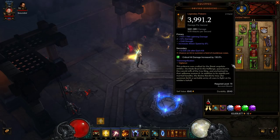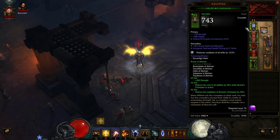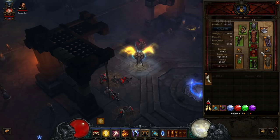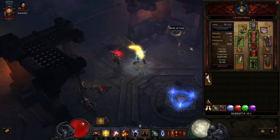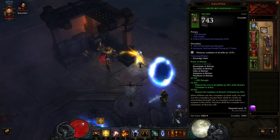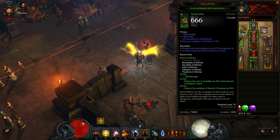You will do only group runs until you find all 5 set pieces and this shield. You can craft these 3 items, then you will have yellow items remaining. Craft the Cain's boots, gloves, and helmet. Then you have only 7 yellow items which you need to upgrade. After you find all 6 required items you start doing T6 of course, because you have end game items.